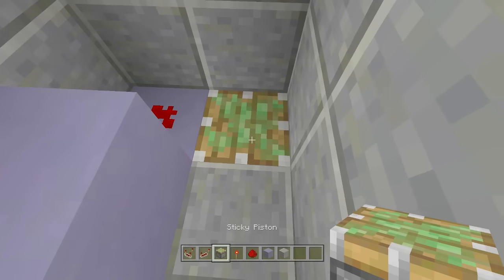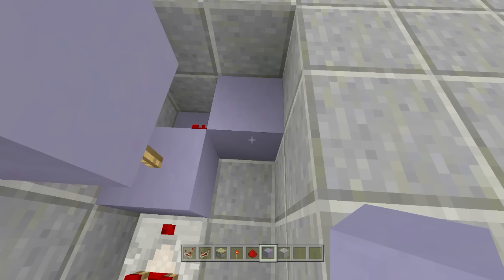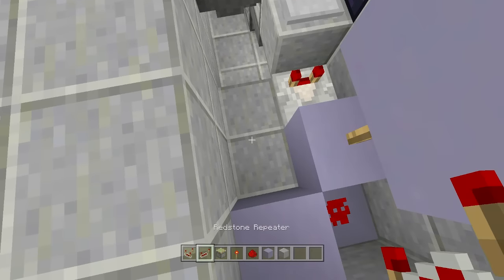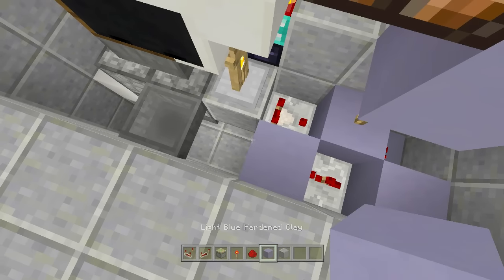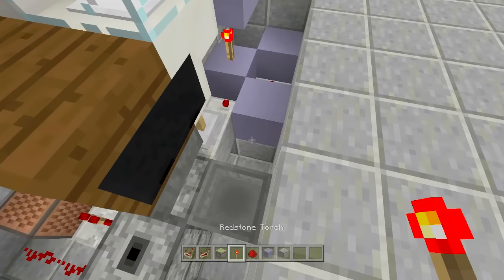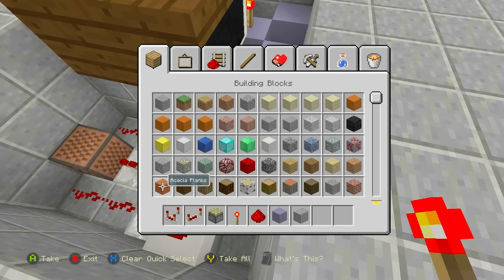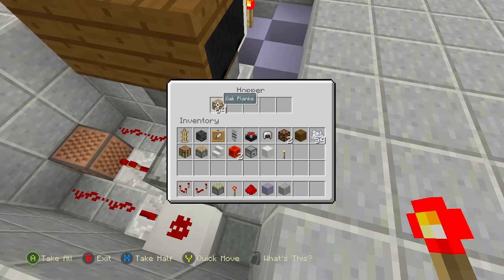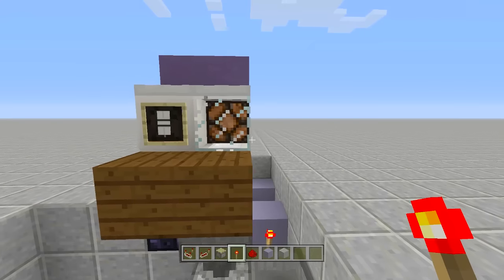Behind the block the comparator feeds into, place a piece of redstone, then break the block next to it and place a sticky piston facing upwards — if using a regular piston, use sand. Place a block on top. Coming out of the sticky piston, place a repeater going toward the hopper set to two ticks delay. In front of the two-tick repeater, place a block with a redstone torch to the side — this locks the hopper. Put a full stack of wood into this hopper.